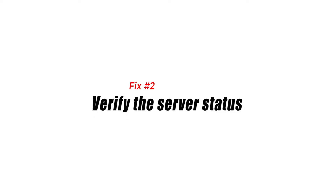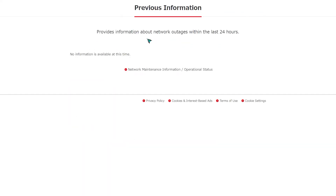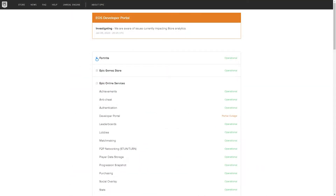Fix number two: verify the server status. It's also possible that the slowdown or update issue you're experiencing at the moment is being caused by server issues. To check, you need to visit the official Nintendo server status page. You can also double-check the global Fortnite server status by going to Epic Games' website.